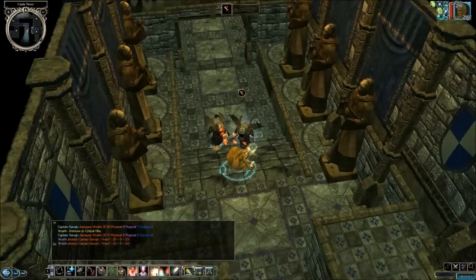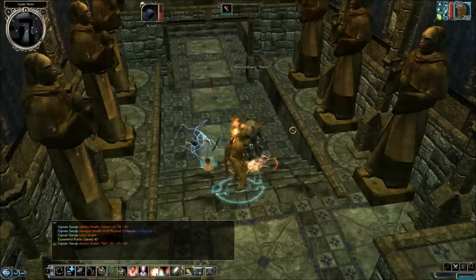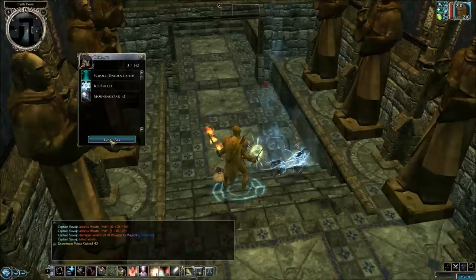For some reason, the Shadow Priest can do more damage to you than these Wraiths can. Maybe it's because I'm wearing a greater amulet of health, and it makes me immune to ability triggers — I think that's the only type of damage that these guys have to deal.